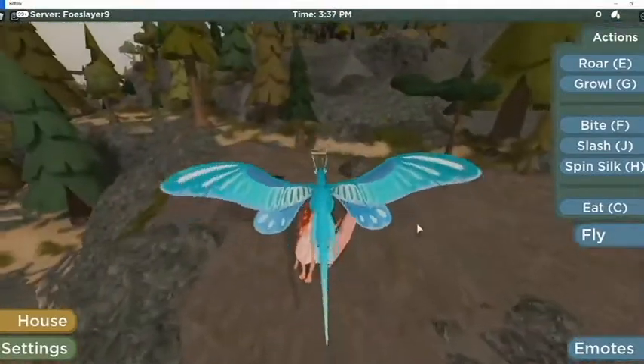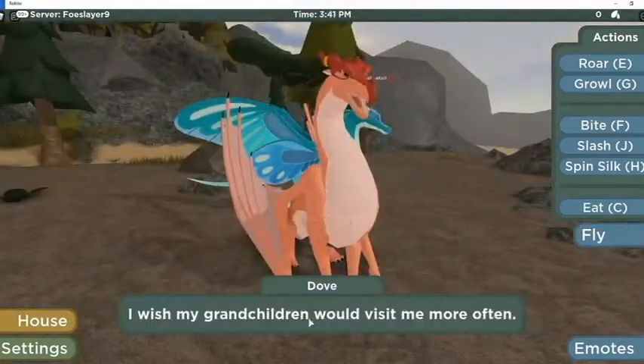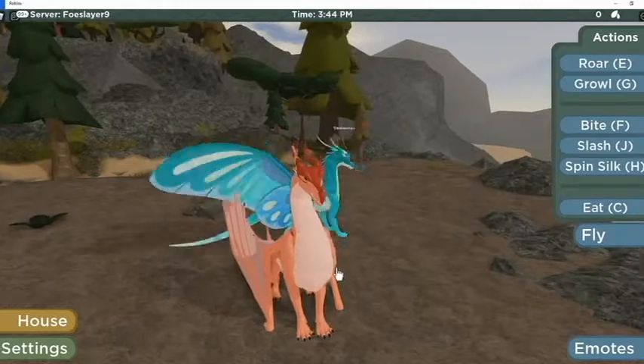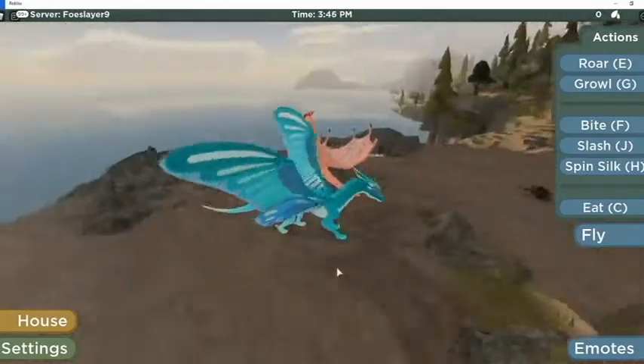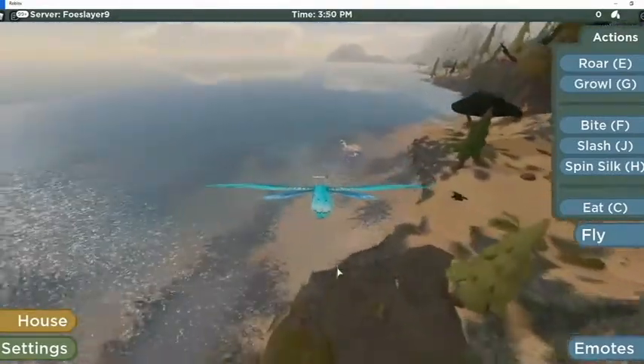Does she still say the same thing? You talk to her and she gives you a quest - you need to find her horn ring. It's just down in the water right over here.